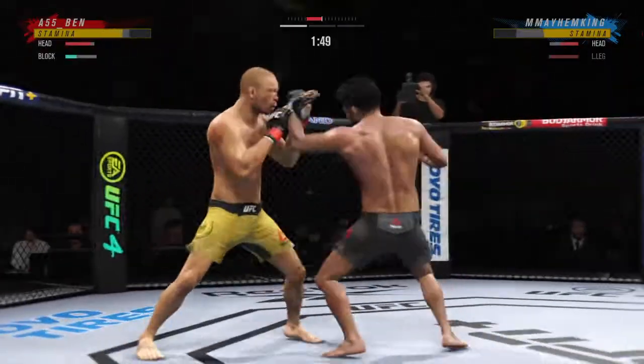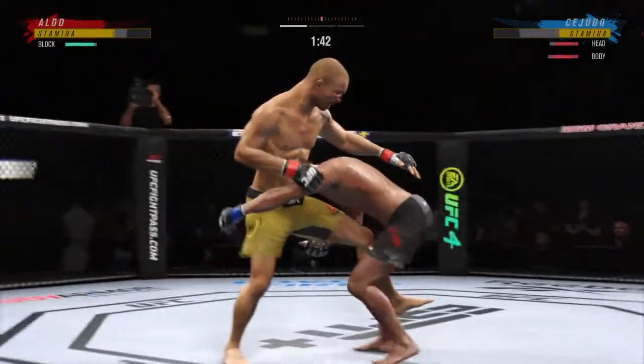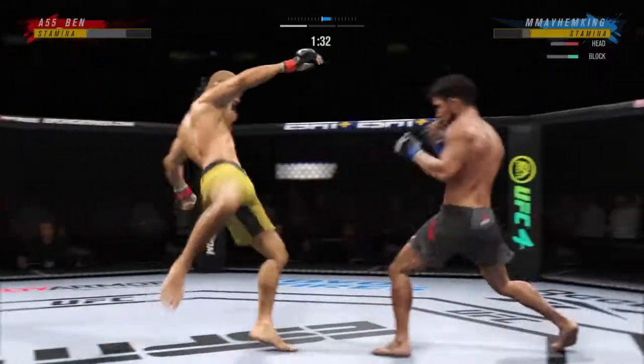Nice connection by him there with the right hand. The right hand is the dominant hand, and you can see how well he throws it. It got defended, but it will give Henry the idea that a takedown may be coming.